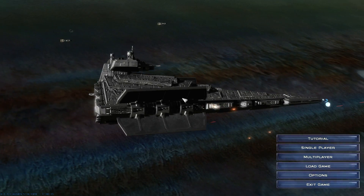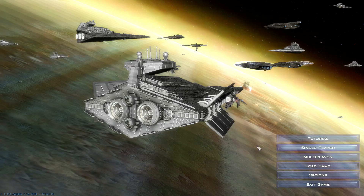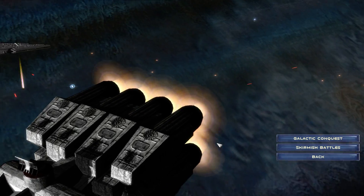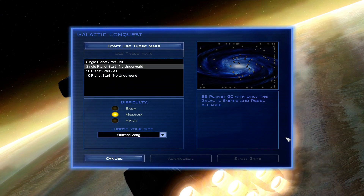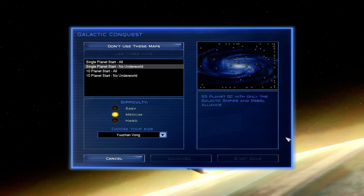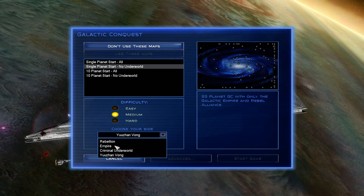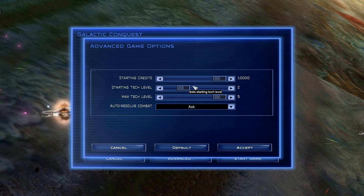Ladies and gentlemen, I am the Dutchman and today we are starting a very small series which is going to be a small tutorial for how to properly get started in Galactic Conquest — a tutorial for how to play the Empire at War Remake mod. This is based on the actual full version of the mod, but I will be playing the single player start, no Underworld, just like the light release has, and we're going to be starting a medium game as the Empire on Tech 2.